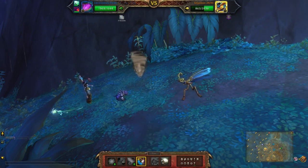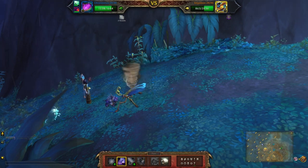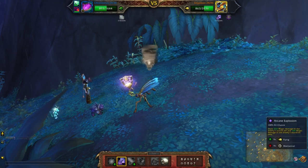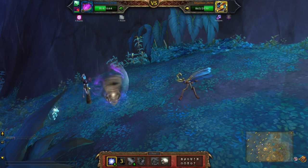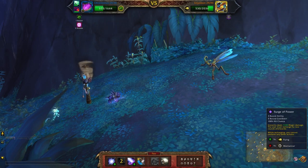Now you're going to switch to the second pet, use Howl, Arcane Explosion, and finish with Surge of Power.